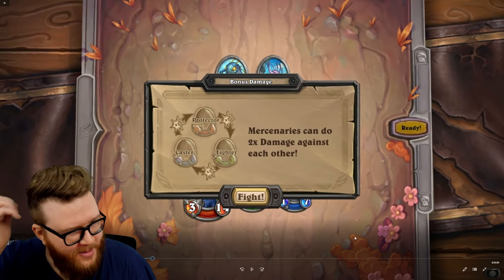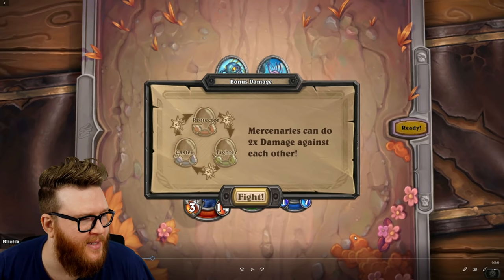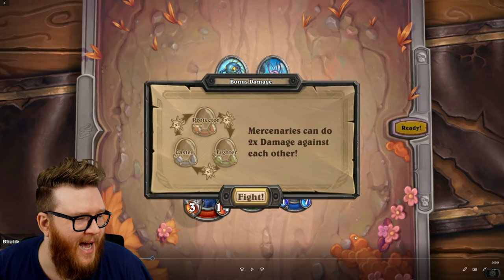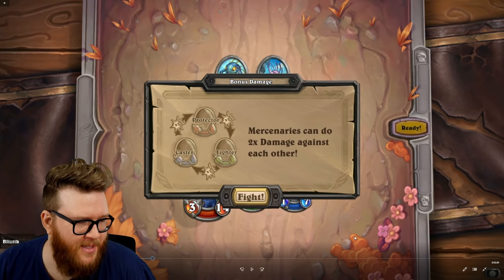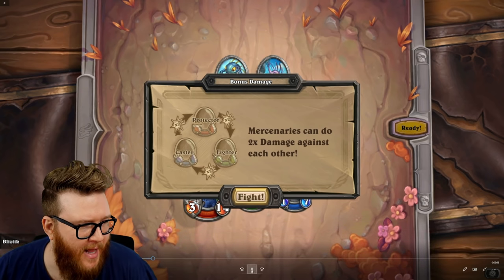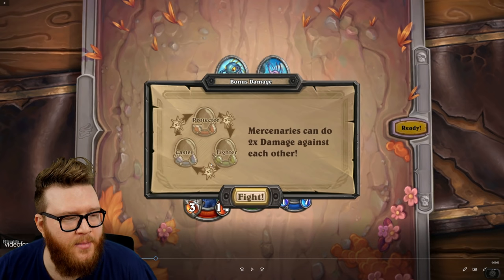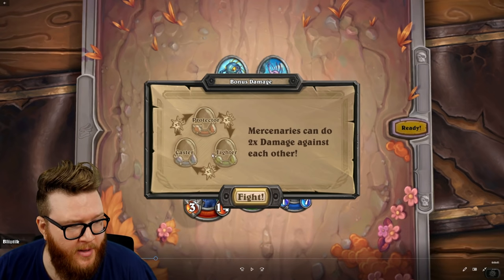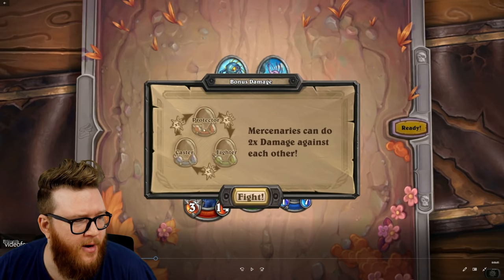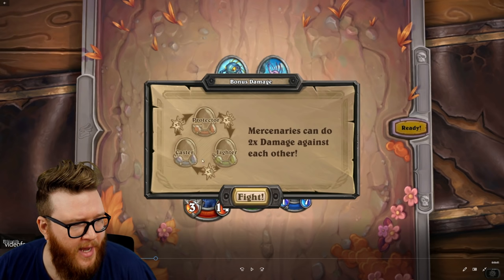Here's another important part of Mercenaries combat: bonus damage. Basically, we've got some Pokémon-style stuff happening. There are three different colors of characters in Mercenaries: red, green, and blue. If you happen to be colorblind and have trouble telling the difference between these three, there's also iconography around their attack symbols. Fighters who are green have a sword; protectors who are red have a little shield; and casters who are blue have a little wand icon.